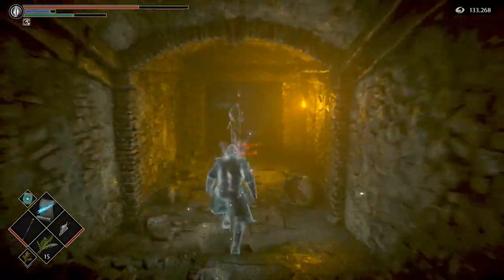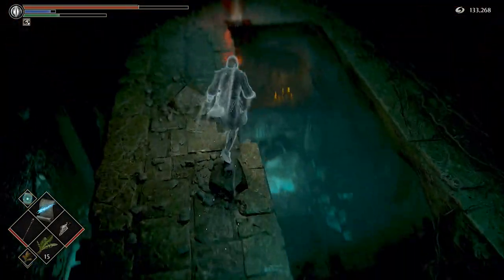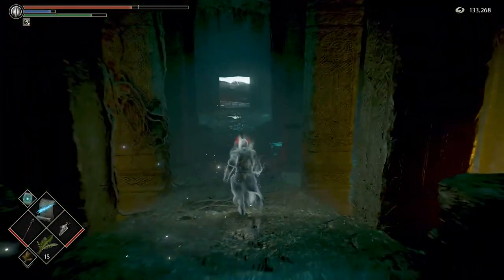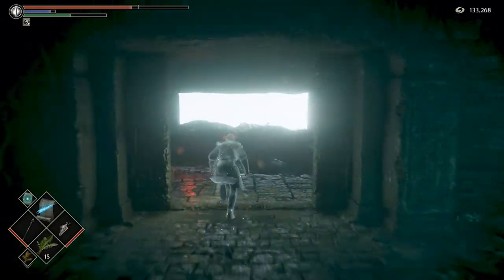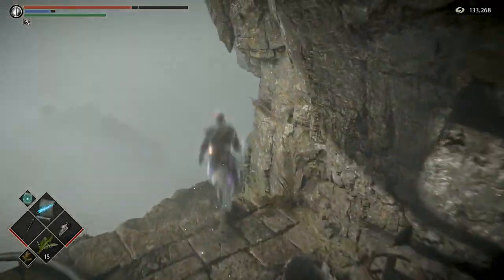From the archstone you need to make your way all the way down. Go across the bridge, then drop down just in front of the little altar. There'll be a reaper — take care of it, which will remove all of the other enemies in the area and net you some nice souls as well.